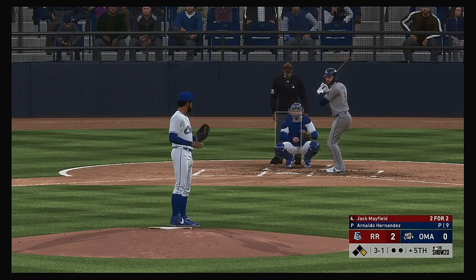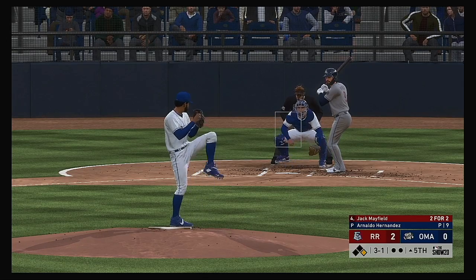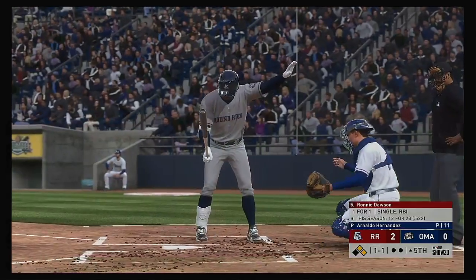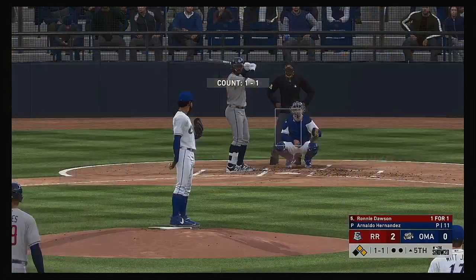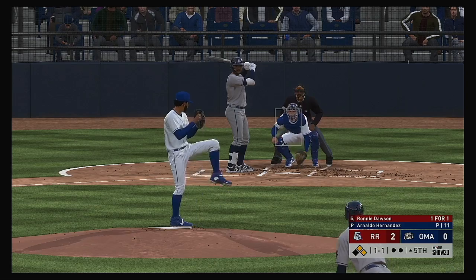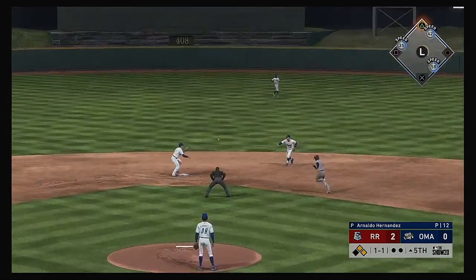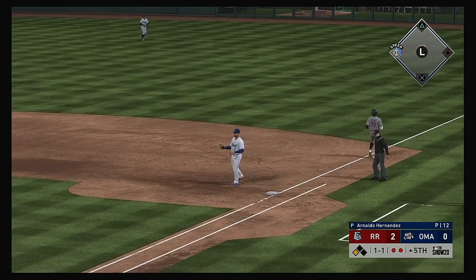Ready for another shot now, Jack Mayfield — two hits in two trips thus far. And he lays off ball four — so back-to-back walks have them in business with nobody out. Next will be the designated hitter, Ronnie Dawson — it was a walk in his last trip. Hit back up the middle — reined in, one there, on to first to complete the double play.